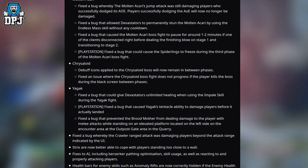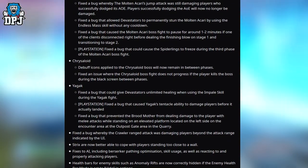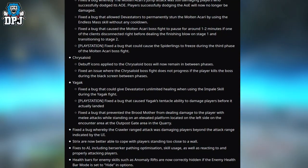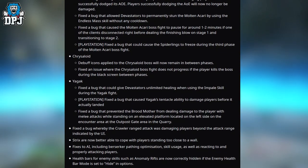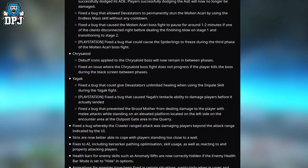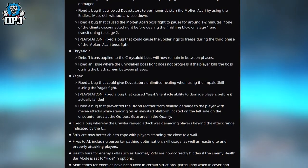Onto the Chrysoloid: debuff icons applied to the Chrysoloid boss will now remain between phases. Fixed an issue where the Chrysoloid boss fight does not progress if the player kills the boss during the black screen between phases. Yagak: fixed a bug that could give Devastators unlimited healing when using the Impale skill during the Yagak fight.